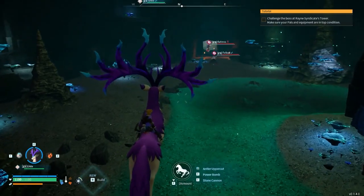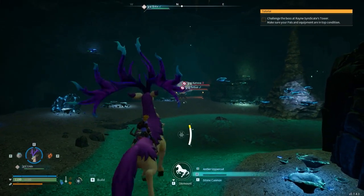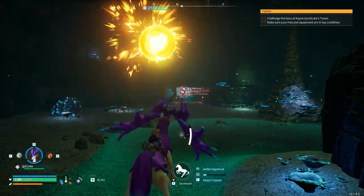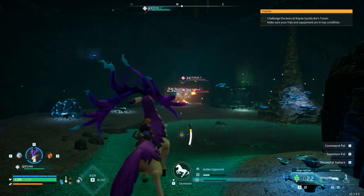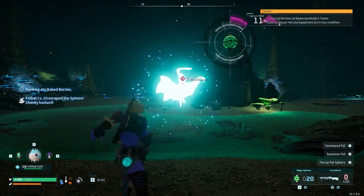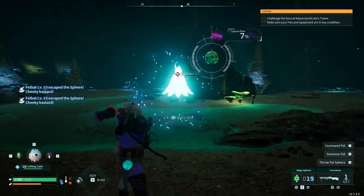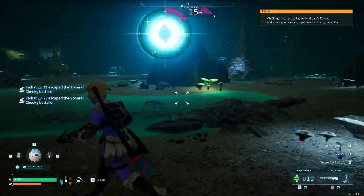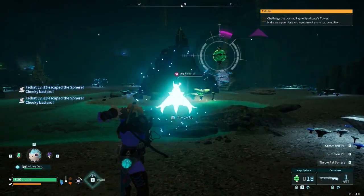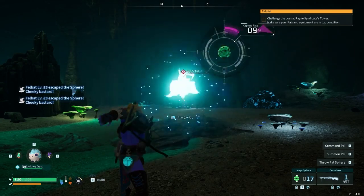Oh, it's a Catress! Those are really, really nice. Let's take out the Felbat first. You can actually unequip all but one move if you want — so if it has two moves and one of them is really bad, you can just remove it so that it only uses one. Generally it's better not to do that, but you technically can if you need to.